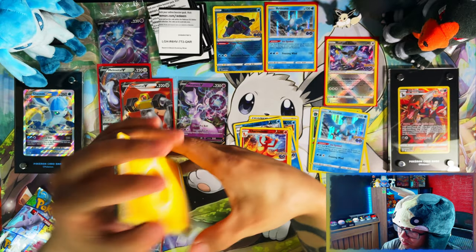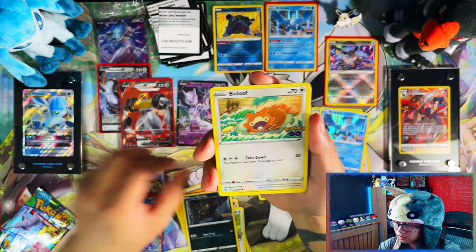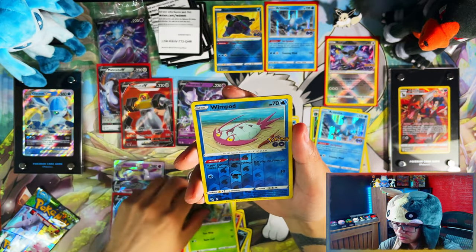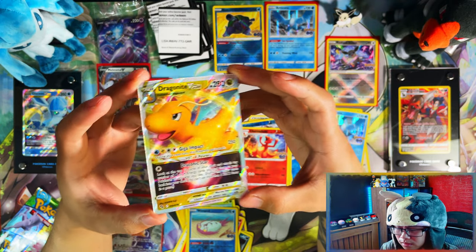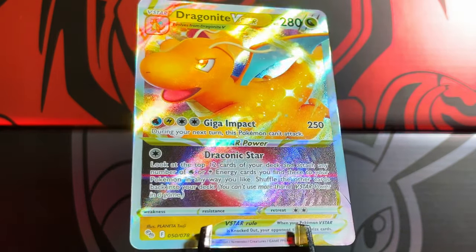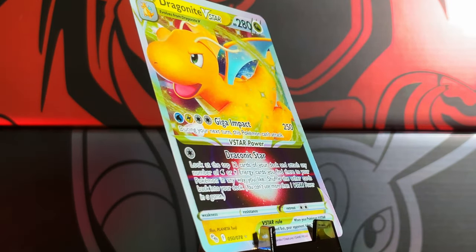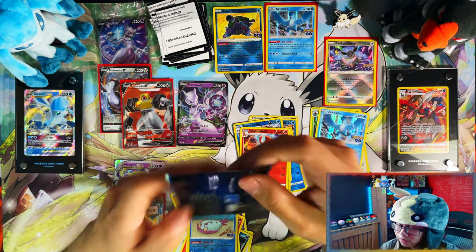Secret rares seem to be tough. Slowpoke, Lunatone, Chancey, Alolan Rattata, Charmander, Aipom, Bulbasaur, reverse Wind Pod, Dragonite — wow. There are only two V-Stars and I pulled both of them in one Eevee box, nice! So I've doubled up on Mewtwo V-Star and Dragonite V-Star, which I'm happy about. I'd say Radiant Eevee has definitely taken the win now.